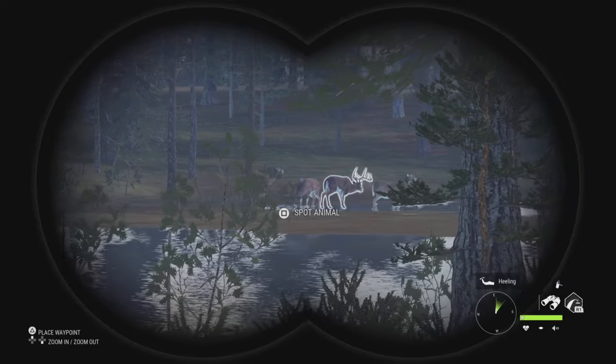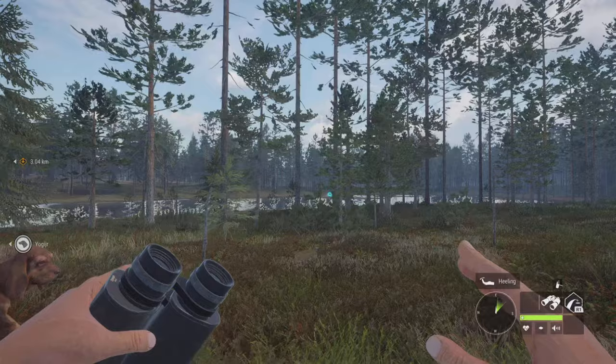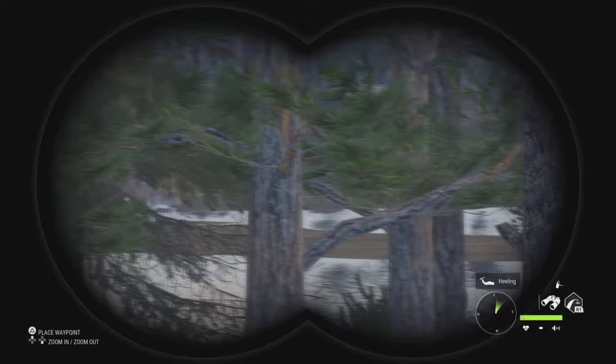Hey y'all, welcome back to the channel. I'm doing a quick review on the new Ambusher pack that dropped on October the 10th. In this pack you get a new electronic collar, a new rifle — the 1894 Mirati — and a new bow, the new Stenberg takedown recurve bow.